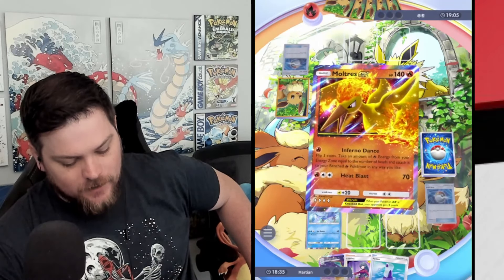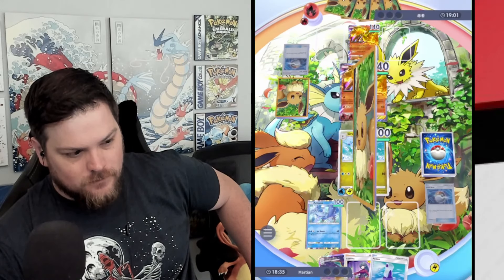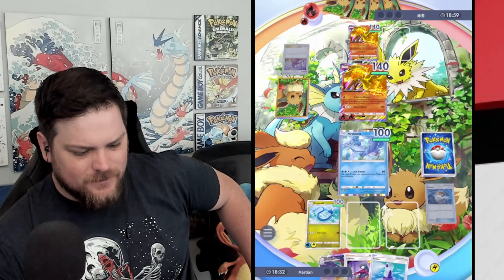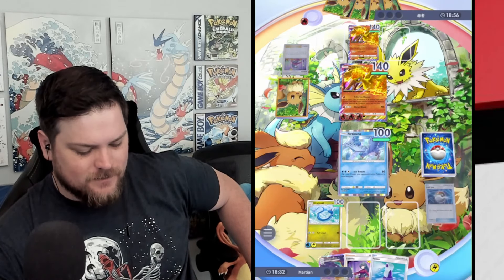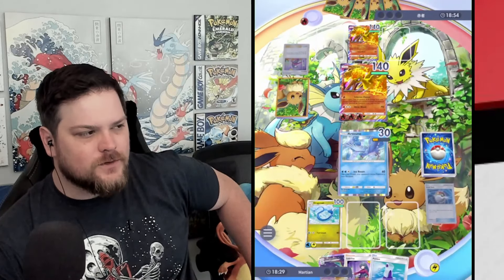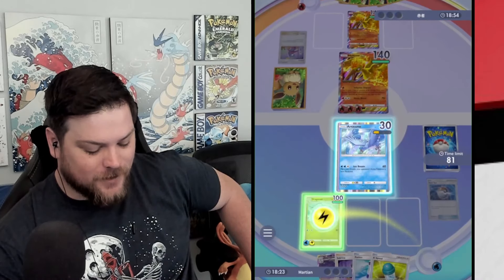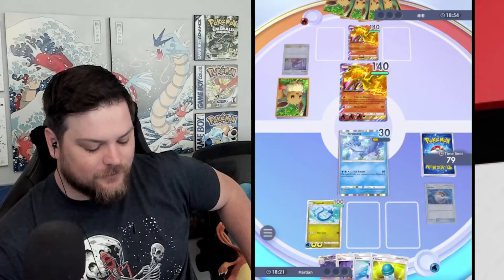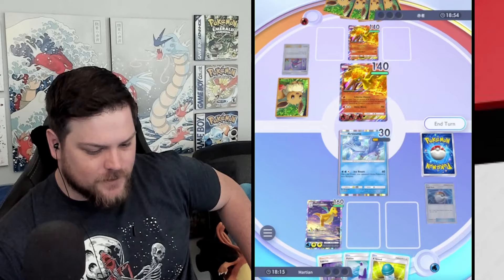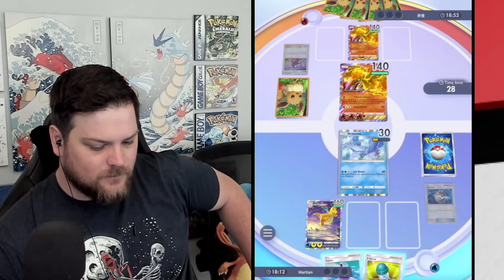I'd much rather X-Speed and evolve. Thank you. I don't care about Articuno in the slightest. That's pretty strange — I don't understand that move. So at least my gambit paid off — wouldn't have had to drop the energy. Now we're just happy campers. Let's give them the Sabrina — let them be annoyed.